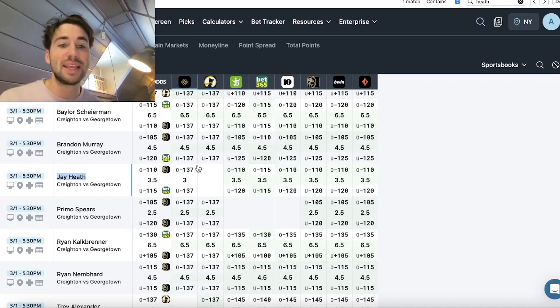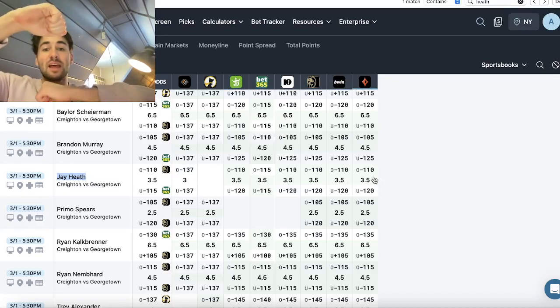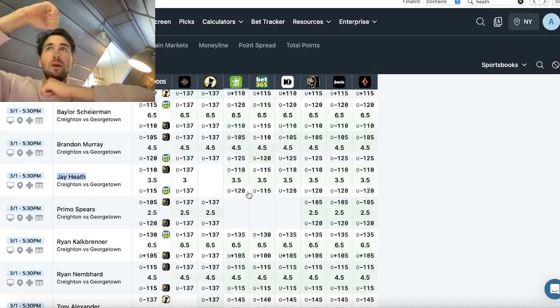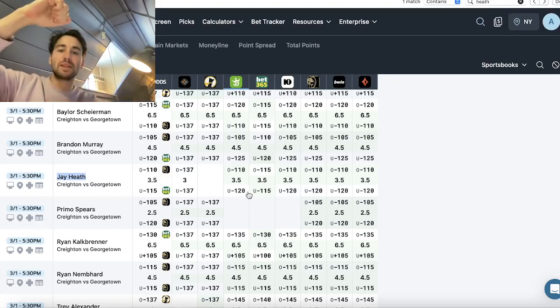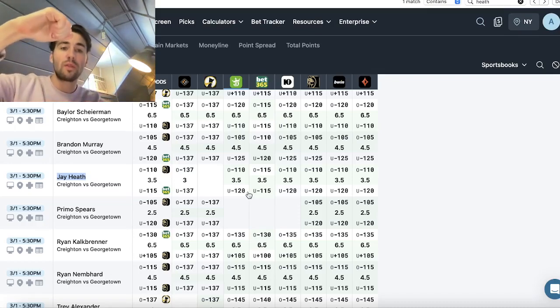PrizePicks has Heath's line at three, while six sportsbooks are all setting his line at three and a half. There's not much juice — markets aren't heavily favoring the under three and a half rebounds. There's slight juice of minus 120 on DraftKings, but nothing dramatic. Six data points all say the line should be at three and a half, so PrizePicks is half a rebound below the market.